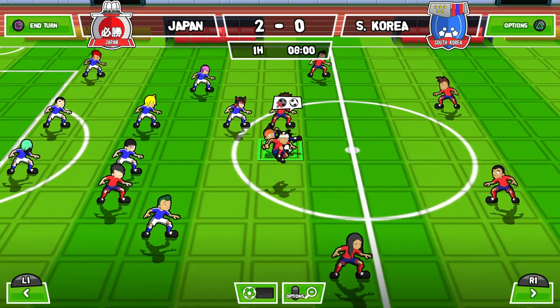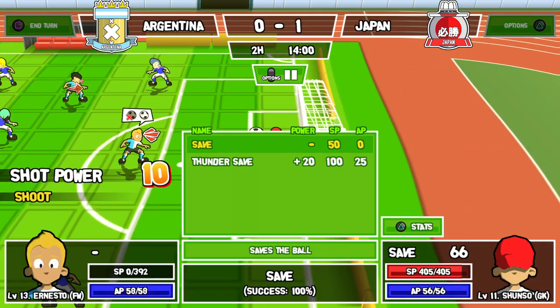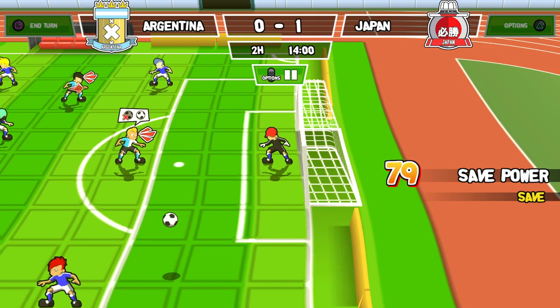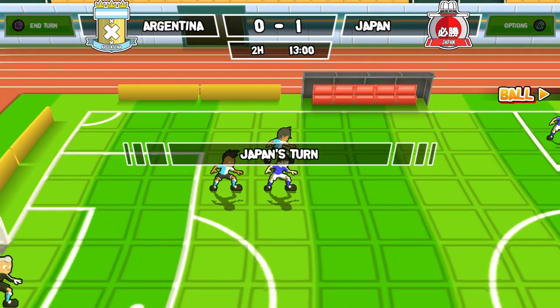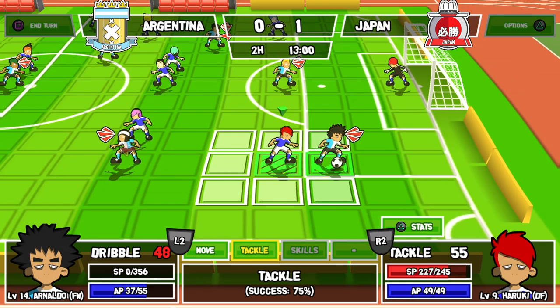To earn the items you're able to equip, you must complete objectives during the story mode missions. For winning matchups in story mode, you'll automatically get one star, but to get the two and three star ratings, you'll have to complete other objectives, like using certain skills, not using any skills, or shutting out the opponent.